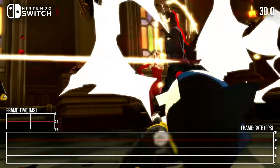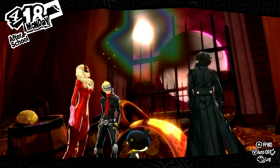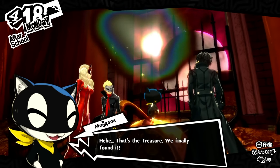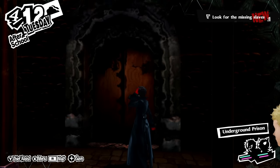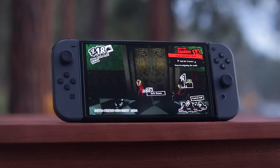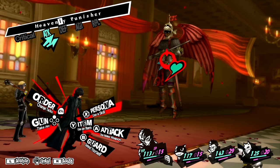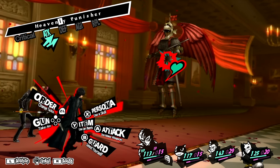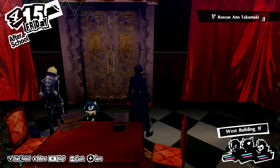There were, however, some odd animation issues present on Switch during the launch period, including reduced-rate animations with a distortion effect in front of safe rooms. But as of late October, I was unable to replicate this behavior. It's possible that the recent 15.0.1 Switch system update fixed these issues, or possibly I'm just not able to replicate the triggers. In any case, this seems to have been a bug that has possibly been resolved as of this recording.